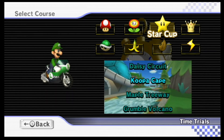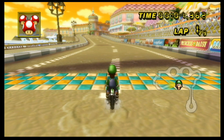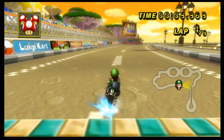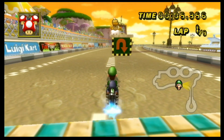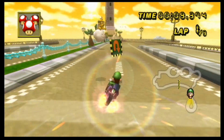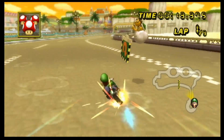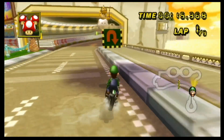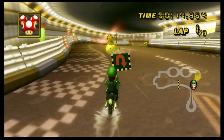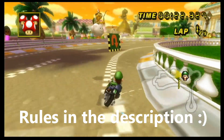The first track we're going to play is Daisy Circuit. In case you've forgotten the rules: every track is being driven backwards on 200cc. If I finish the track on 200cc, I replay it on 150cc to see if it's possible. I'm on time trials on 200cc, I can use three mushrooms, and I'm allowed to use respawns. I'll leave the rules in the description.